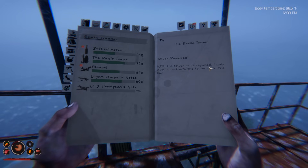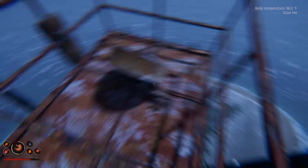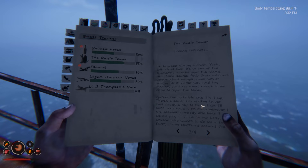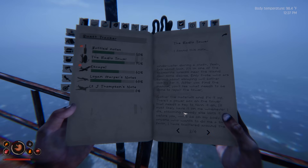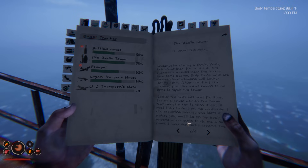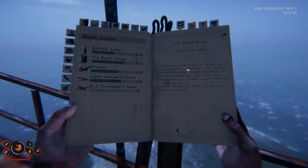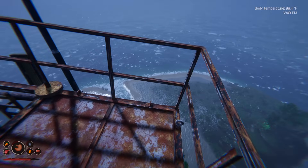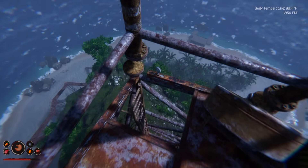With the tower parts repaired, I only need to activate the tower with the key. I don't have a key. Nobody's giving me a key — there's supposed to be a dead body with a key on it somewhere, and I haven't found that. There's a power box on the tower that needs a key to turn it on. I'll most likely have it on me whenever I die — assuming nobody else loots it before you, it'll be on my body. Anyone who wants to do me a small favor — I have scattered around the island notes from my diary. And that'll open the code box. There's a dead body with a key on it somewhere, and I don't think it's on this island.